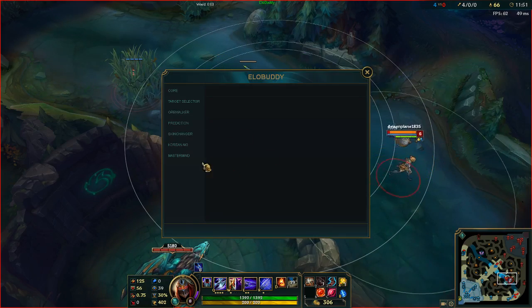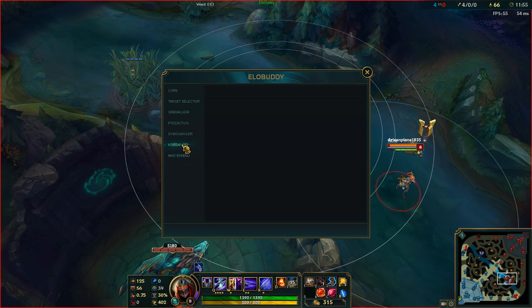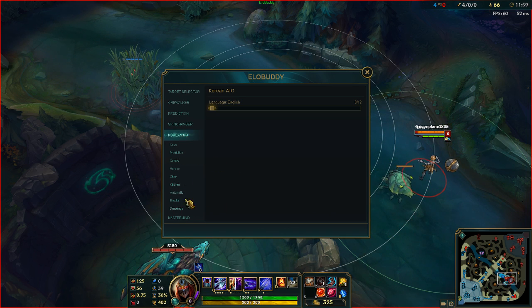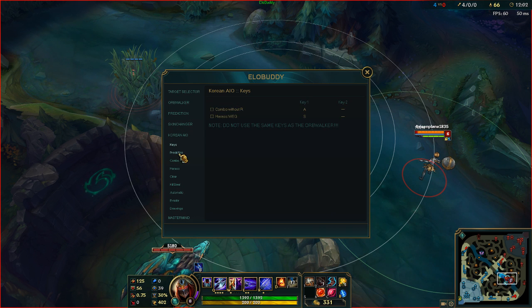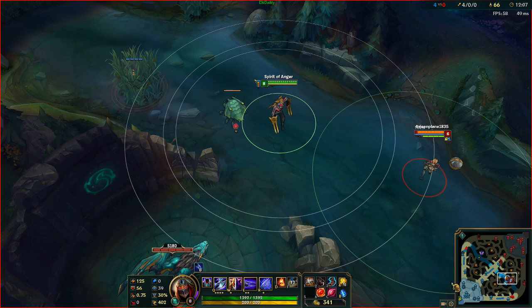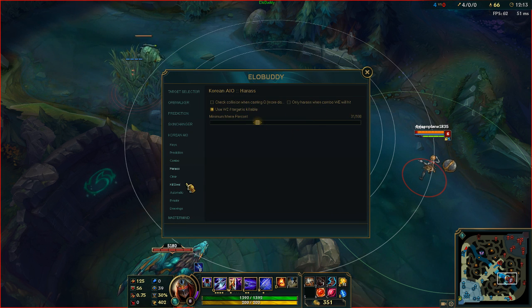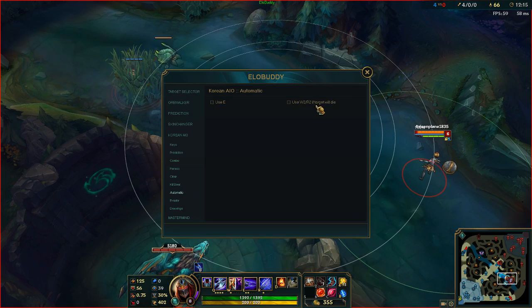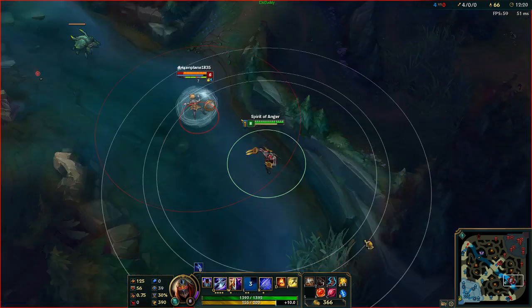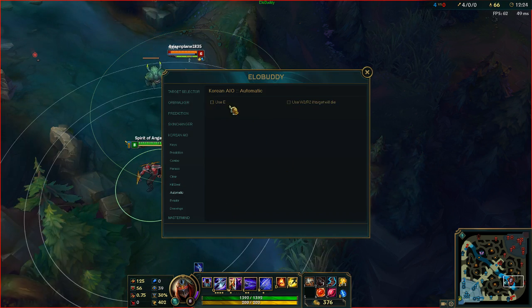So I got a lot of requests to do this. To open the menu, press Shift, then go to the script menu and find Zed. Here's where you'll find all the settings you want to configure for this script. For example, if you want harass, if you want automatic use-E, you're going to turn on 'use E automatically' and if you walk by an enemy it'll automatically E. I prefer to keep some of this stuff off.